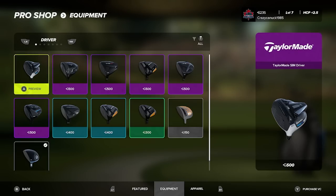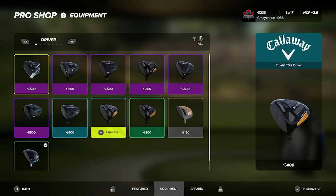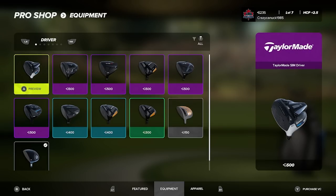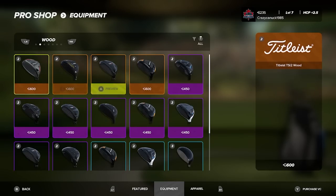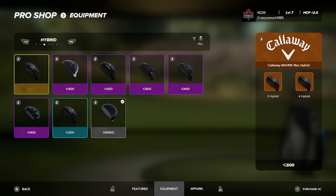Now I'm in the pro shop. I won't spend too much time on cosmetic stuff, but I do want to look at some of the equipment. All equipment is purely cosmetic. We have the TaylorMade SIM driver, a Mizuno, Titleist TS2, the Callaway, TS3, and some 2K drivers — very similar to last year. These are not all the drivers; you will unlock new drivers by completing sponsorship contracts in career mode and through the Clubhouse Pass.